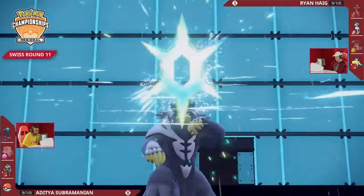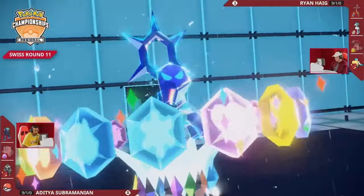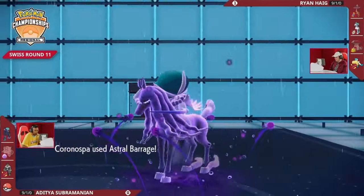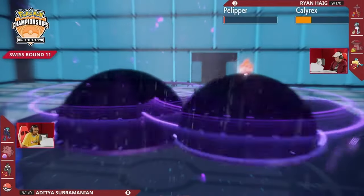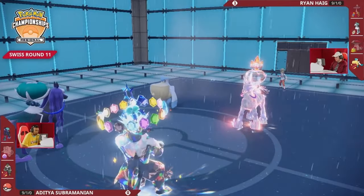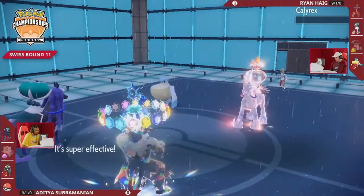At this point we're just going to be straight flexing — Terastallization coming out. The Stellar Urshifu — usually you see the Single Strike Urshifu using Stellar Tera, and the Rapid Strike using Tera Poison or Tera Steel, something defensive. But no — all-out damage from Stellar Tera. Is it even going to get the chance to attack? Yes — Pelipper hangs on; Calyrex is no longer weak to Astral Barrage so it doesn't get KO'd. Doing the most damage since you have the Sash instead of Mystic Water, plus the rain and the Stellar Tera.